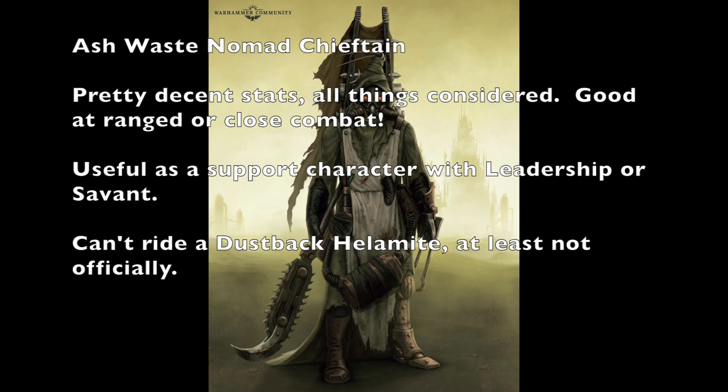When it comes to skills access, the Chieftain can use Cunning, Leadership, and Savant as their primary skills, with Agility, Combat, and Wasteland skills as their secondaries. They have pretty decent stats — very quick at 6 inches with a 3+ initiative, good at both ranged and close combat. However, you really don't want to risk your leader too much. I'd use this character as a support character with Leadership skills for group activations or the Overseer skill, or using Savant skills such as Munitioneer to help re-roll ammo rolls for the rest of your team, since most weapons in an Ashwaste Nomad gang have 4+ ammo rolls.